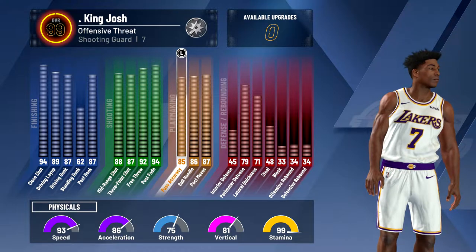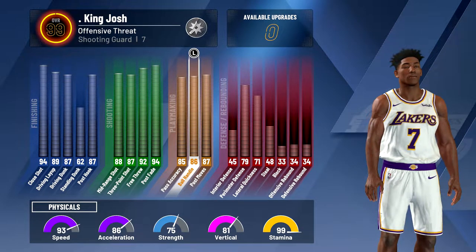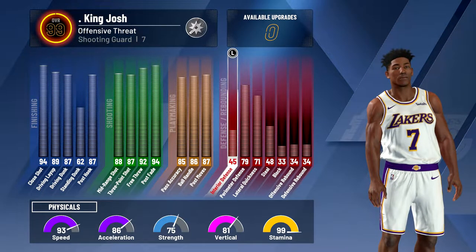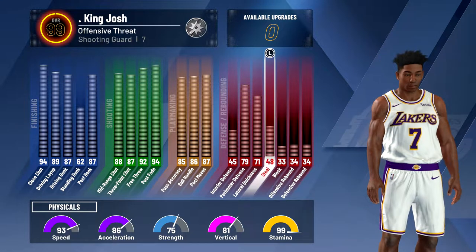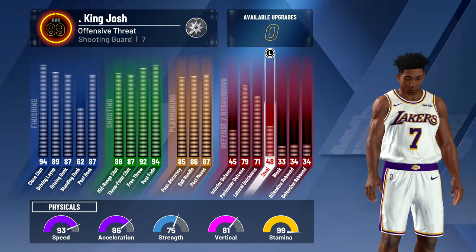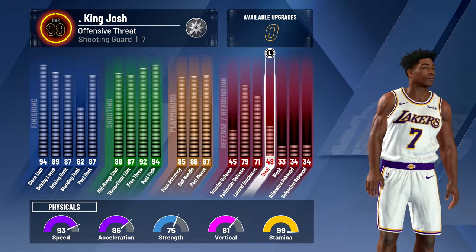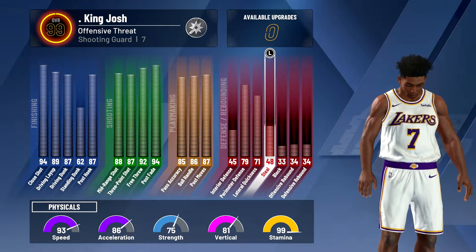And then with my playmaking, I have 85 pass accuracy, 86 ball control, which is good enough to speed boost, and 87 post moves. For defense, I didn't really upgrade much — just perimeter defense, lateral quickness, and the rest of the points went to steal, because this isn't even my main player. I'm mainly going to use this player for mixtapes, and whenever I don't have a guard to run with. So this build is strictly offense, not much defense at all.